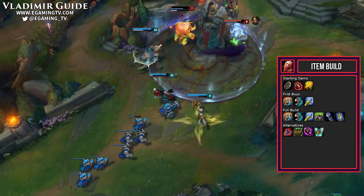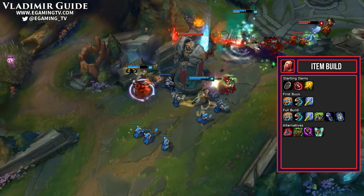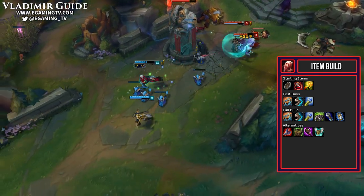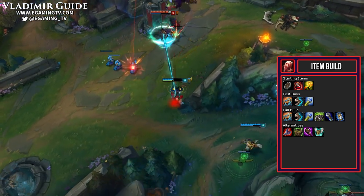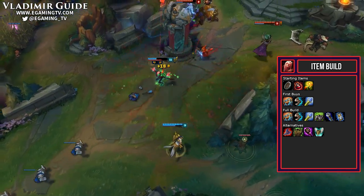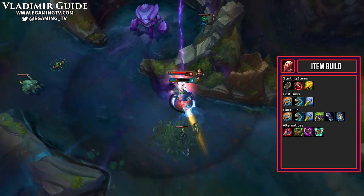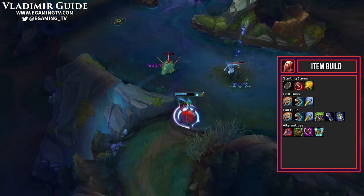Next up are Sorc Shoes. They're a great item because you get magic penetration, great for getting through any early magic resistance. You may want to get Ionian Boots if you are replacing anything in this build that has cooldown reduction on it — you do want 40% in total. That brings us to our next core item, Rylai's Crystal Scepter — by far the best item on Vlad. Tons of ability power and health, but an even better passive: a 40% slow when you use an ability on an enemy champion for one and a half seconds. Since Vlad does have a problem sticking on target, this is a great item to help with that.